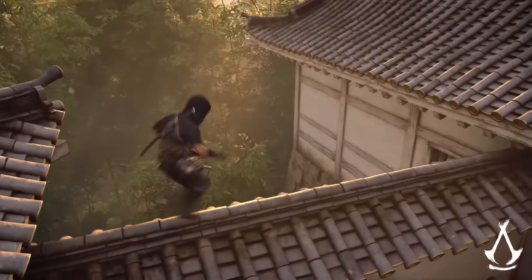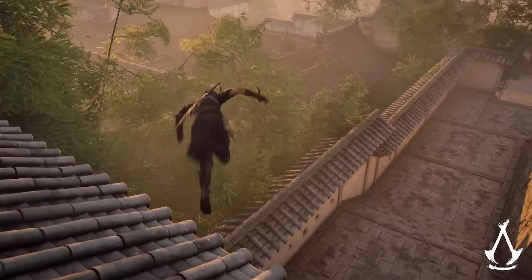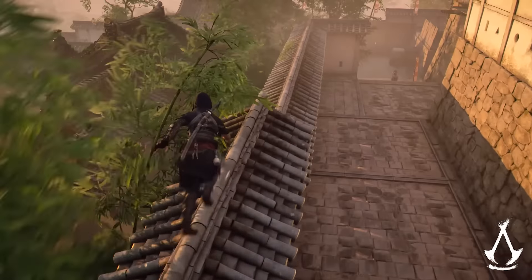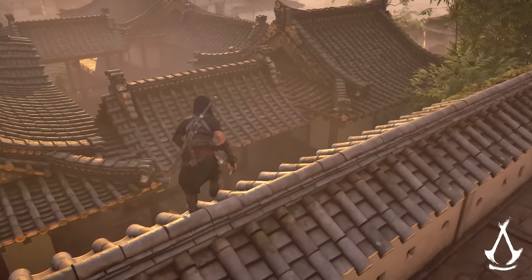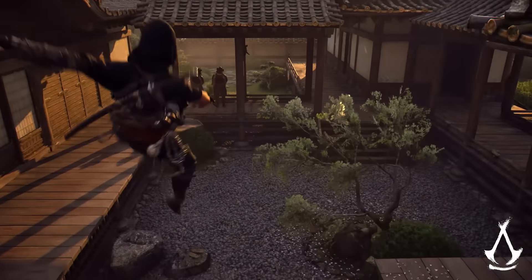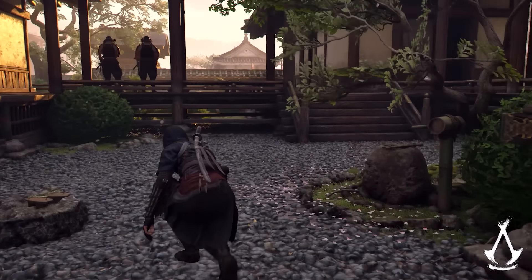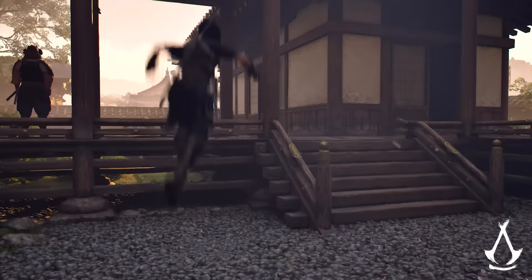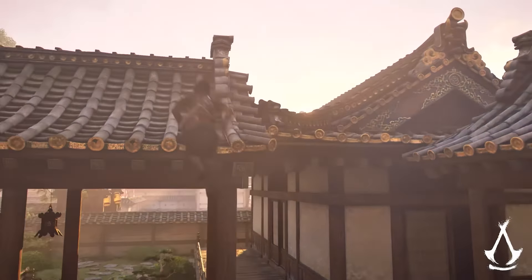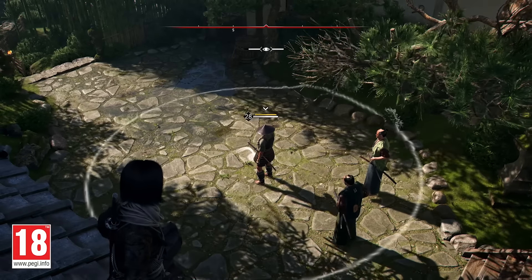Another change is how places like castles and fortresses are designed. They're split into smaller areas, with each area functioning as its own space. If we're spotted in one, we can recover and keep sneaking around without the entire fortress chasing us — different from older games, where being seen would put the entire area on high alert. If we do get detected but manage to disappear again, enemies will search in pairs, with one keeping watch and the other looking for us. They'll stay on high alert for longer, so using tricks like whistling to lure them will only make them more suspicious.